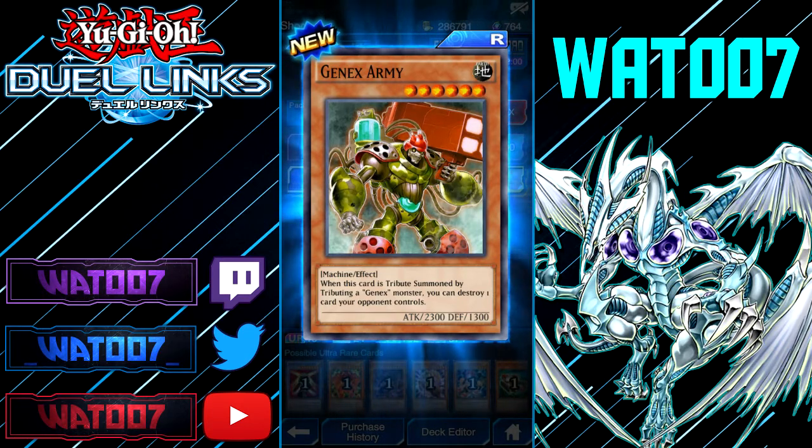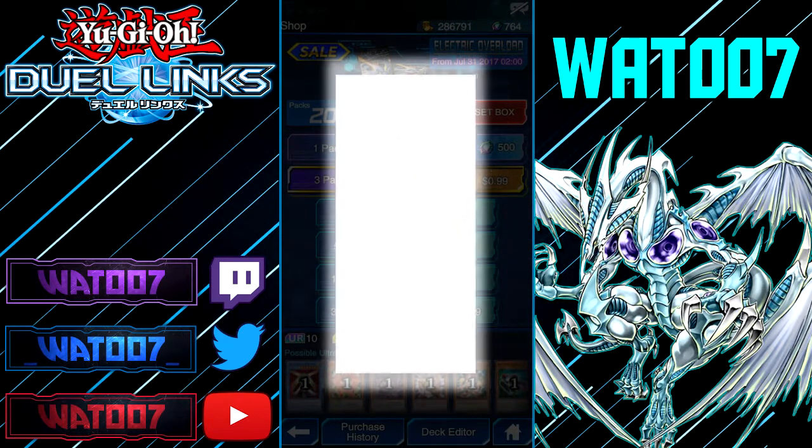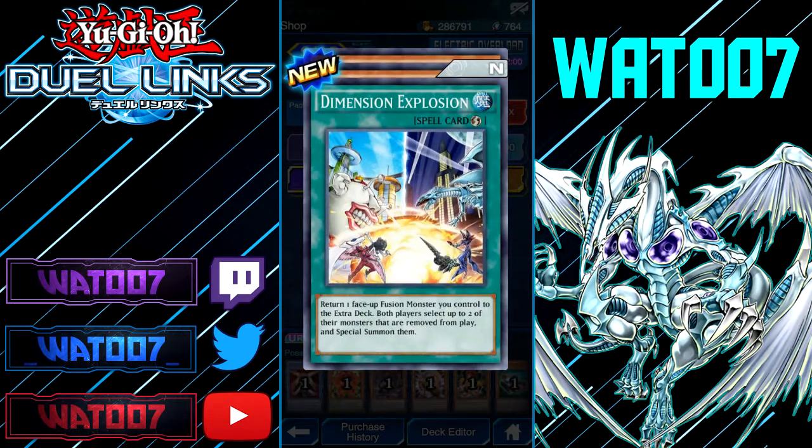Next up we got Gen X Army, 6-star. When it's tribute summoned by tributing a Gen X monster, you can destroy one card your opponent controls. That's pretty cool. Dimension Explosion: return one face-up Fusion monster you control to the extra deck, and both players select two of their monsters that are removed from play and special summon them. Dimension Explosion is definitely going to be useful if your opponent is about to destroy one of your XYZ Dragon Tank monsters. This can also help anyone using Fusion Gate for Fusion Summoning. Not a bad card at all.